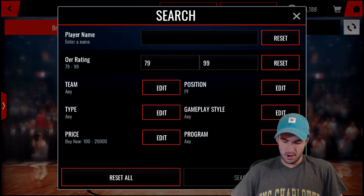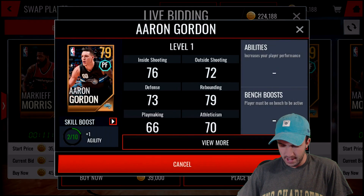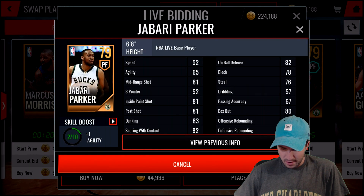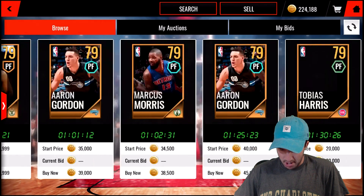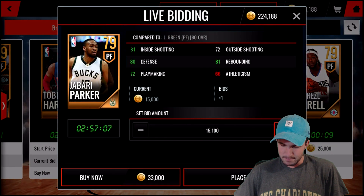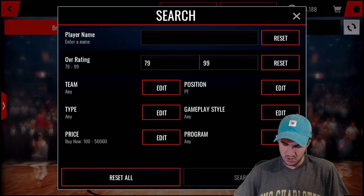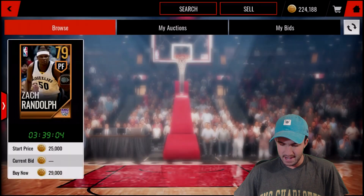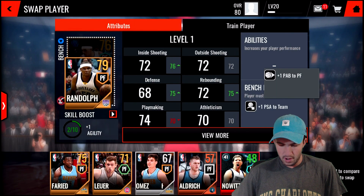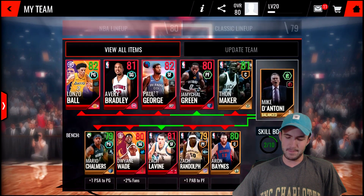I don't know what 79s are going for anymore - hopefully under 50k. It looks like we should be able to get one for 40k. It's Jabari Parker - look at those stats, this looks like a budget beast. But we should probably be looking for one that's going to give a boost to our bench. Zach Randolph does, and he's going for only 29k - easy choice right there. He gives a plus one PAB boost to power forward - pass accuracy or pass ability.